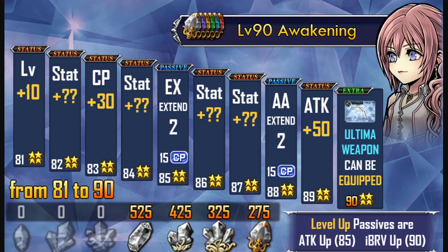With this infographic, we are using Sarah, who is going to be getting her C90 with the Divine Ifrit event, as an example of a character getting their C90. As you can see, each level gives you different things. C81 gives you an additional 10 levels to your character, so you can level up from 80 to 90.